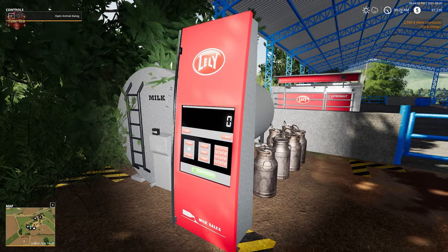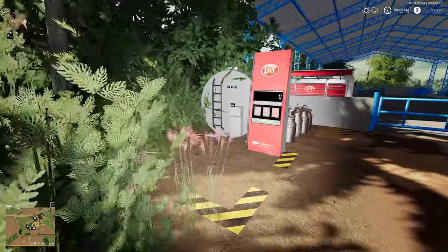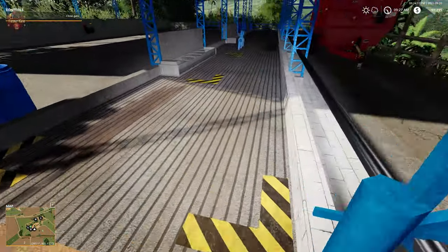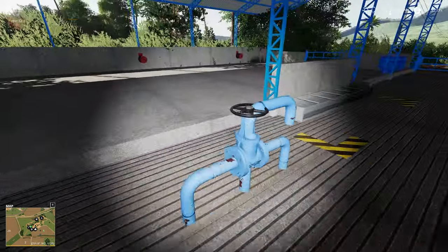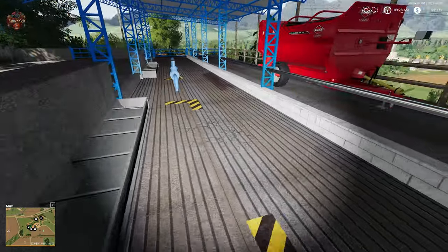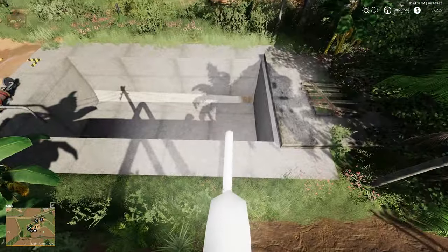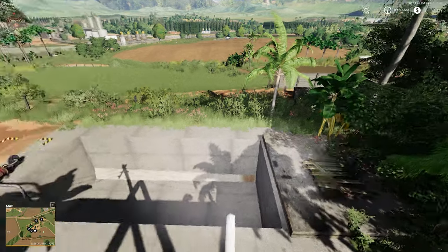Over here we have our cow area: cow delivery point, 200 cattle, a milk trigger, and we use the animal pen extension mod which puts the milk sales machine here. We have our food trough, water trough, and straw trough. The animal pen extension mod also puts water pipes here to help locate the water trough. There's a big pipe extending down to our slurry pit, and further down the hill is our manure pit.